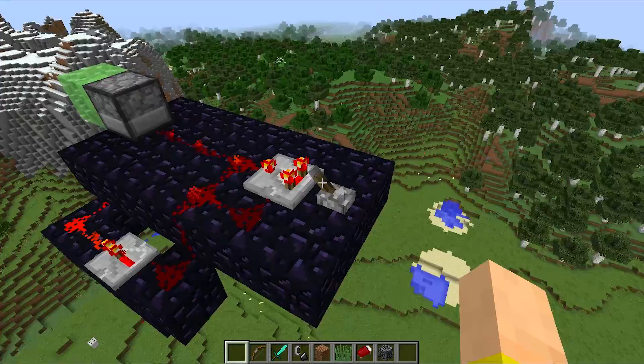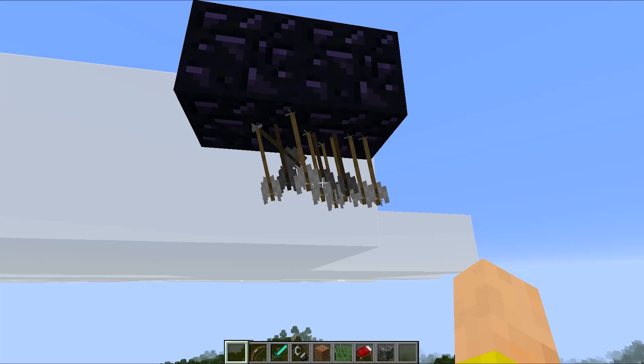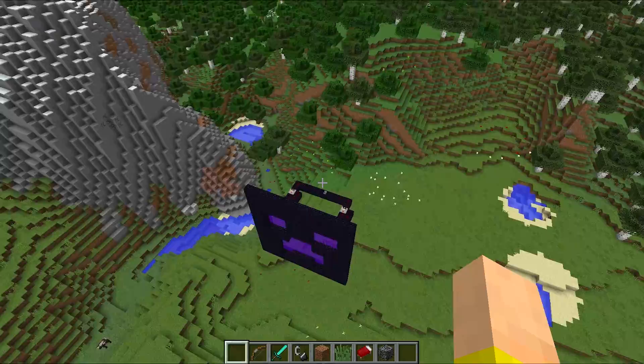A lot of common issues with arrows have been fixed, such as them visually glitching or seeming to bounce around when they shoot out. If you shot them underneath a block, they would appear completely black with some weird shadow and lighting issues. Fake arrows appearing and things of that nature — all of that has been fixed.